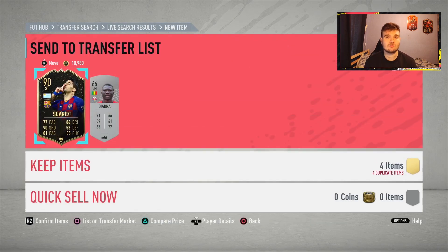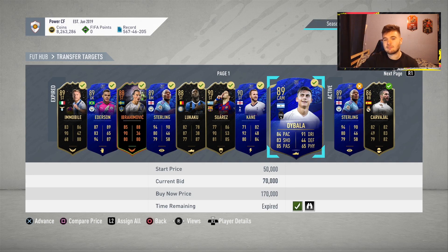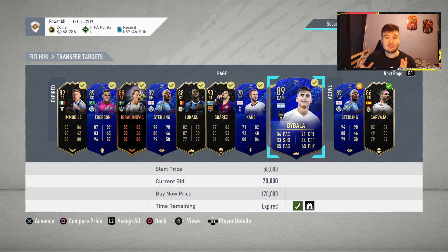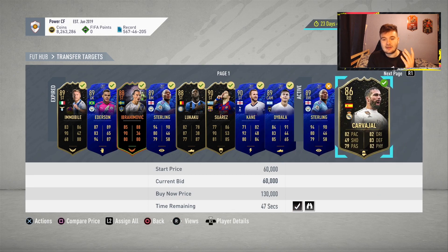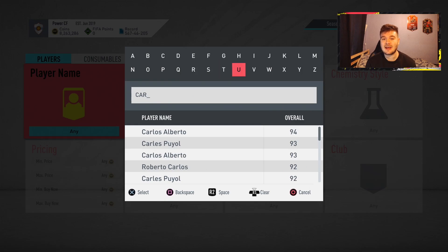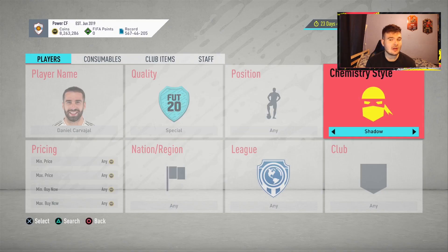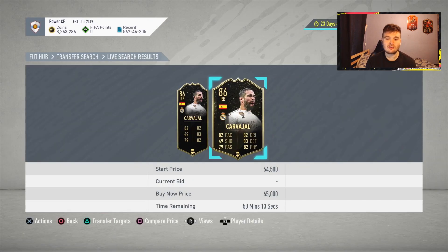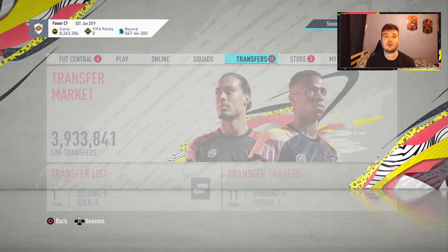An update: we picked up Harry Kane for 50,000 coins, should be able to sell him for around 56k — about 3.5 to 4k profit. We picked up Dybala for 70k, should be able to sell for around 79,000 coins. We also have a bid on Carvajal with about 47 seconds remaining. He goes for around 58 to 59k, but he's in a shadow chemistry style which costs about 65k, so we'll probably make around 1.5 to 2k.